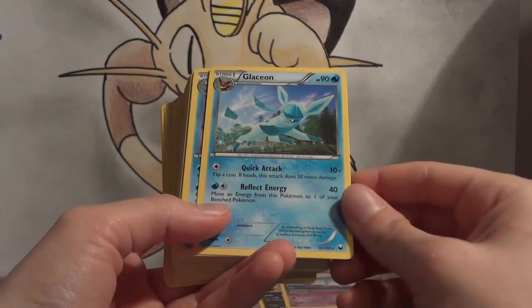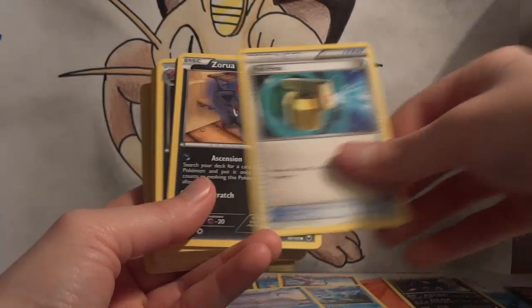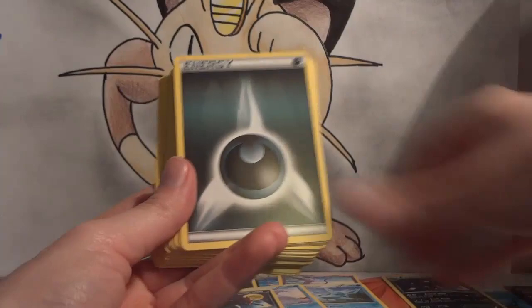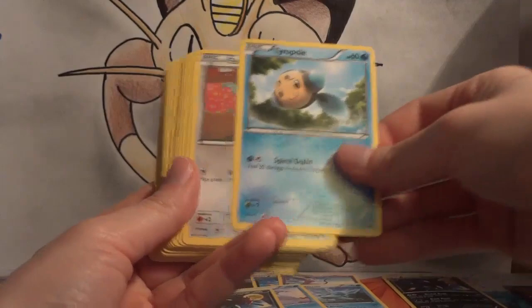Going through the Zoroark deck cards: Darkness energy, Glaceon — that's a rare — Swanna, I think that's also a rare, Piplup, Palpitoad, some energy, Eevee, Full Heal, Zorua — and it's the good Zorua with Ascension, which pretty much evolves on the first turn — water energy, Woolaby, Energy Retrieval, Zoroark — very nice — Slowpoke, Cilan, water energy, Energy Search, Darkness, Piplup, water energy, Ducklett, another Zorua, Slowbro — that's uncommon — Cheren — excellent card — water energy, Tympole, Eevee.